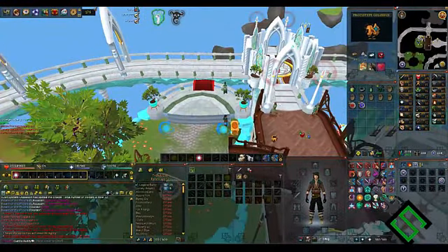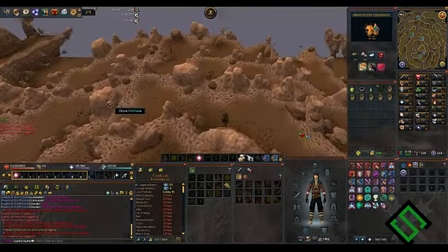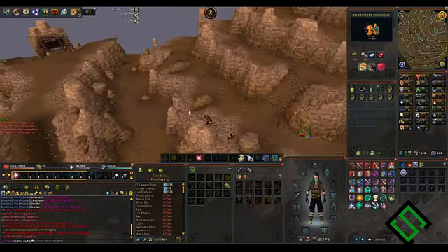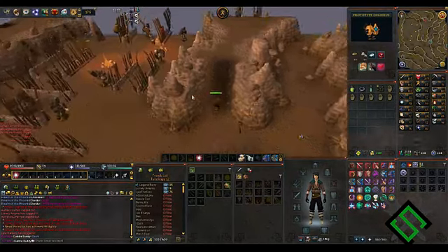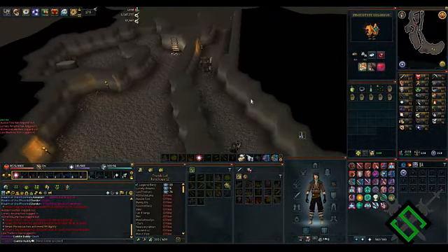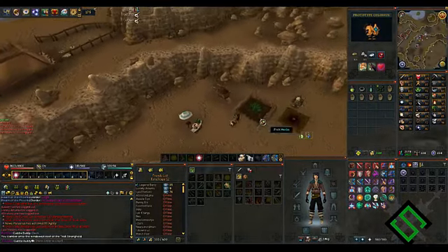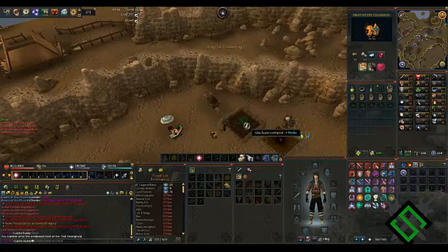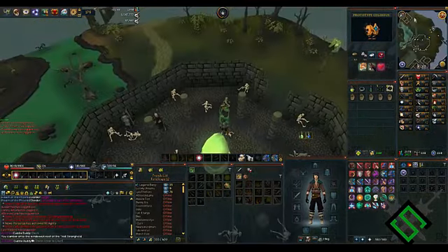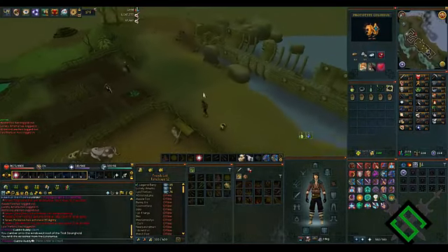It takes 80 minutes for herbs to grow, so that's the time you'll have between runs. I start out by going to Trollheim first — don't drink your juju farming potion until you get there. Use the Trollheim teleport and the agility shortcuts. Once at the patch, drink your juju farming potion, then start harvesting. After harvesting, use the super compost and then the seeds on the patch. You can use the herbs on the leprechaun at any of the patches to note them, freeing up inventory space for the next patch. After Trollheim, I use my Ectophial and head to that patch.